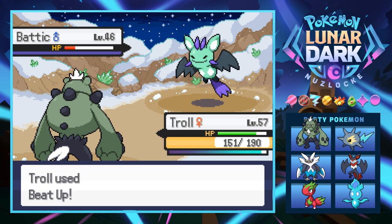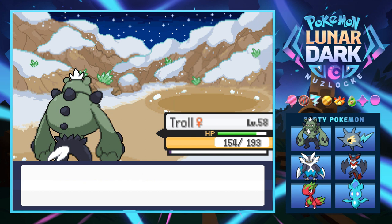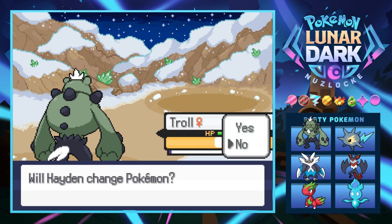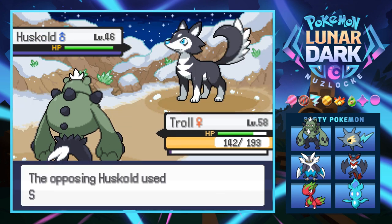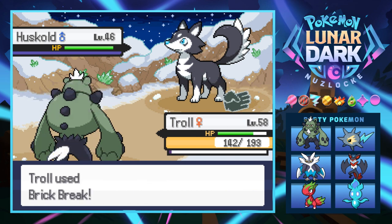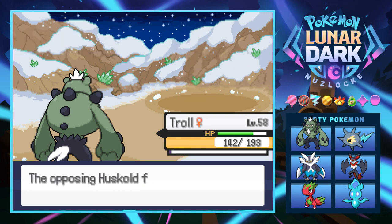Beat that ass up! This thing looks like a shiny Pokemon for some reason — that green just looks like an alternate color palette, but overall a pretty cool little bat guy. This guy's got all sorts of mons. The hail is doing its thing. Next is a Husk Gold, just another ghost buddy.